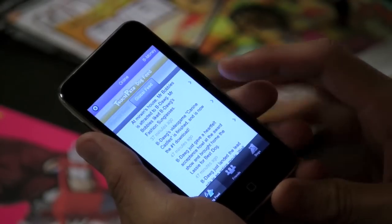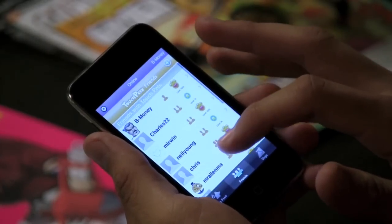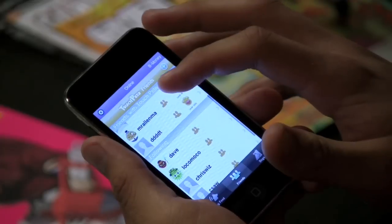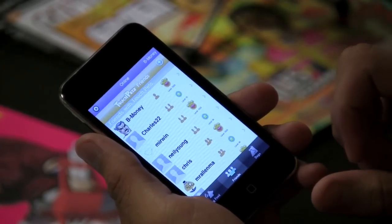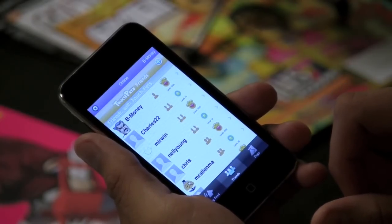If I move over to the friends tab here, it'll show all my friends with Touchpets. This is your Plus friends list, and it lets you know who's playing Touchpets and who doesn't have the game yet. You can see how they have progressed in the game — everybody has a trainer, caretaker, and social level. If you tap on any of those names, you can see the dogs that your friends own.